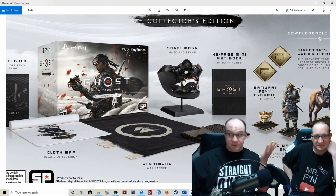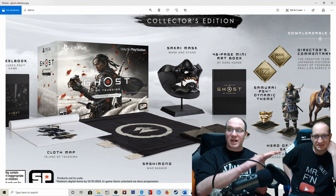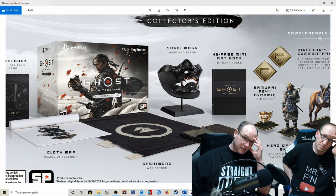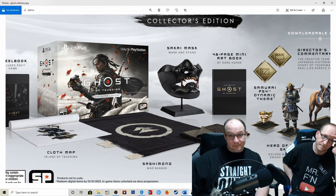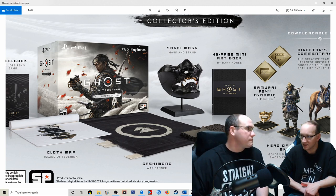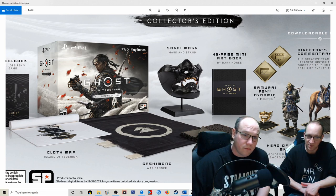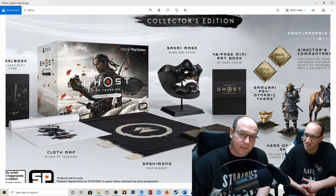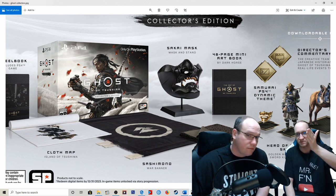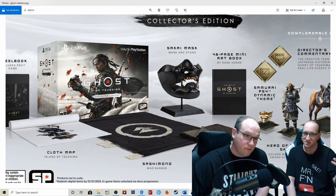169 makes me go 'I guess, here's my money,' but 149 I get a little more excited. If the actual mask and stand was a figure instead, even at 169 I'm like, take my money. That character figure right there in that pose on the box — if that was the figure at 169, this is an instant buy. That's why I think this collector's edition is a miss — they put the wrong paperweight in there. It's really disappointing. I'm not gonna say it's a ripoff, but I'm not gonna say it's a great value. It's no Sekiro.